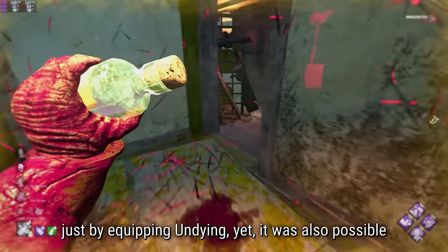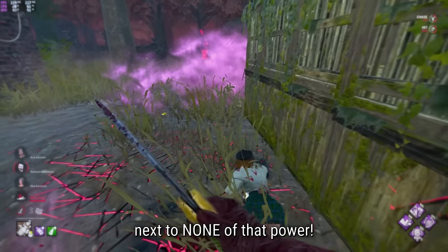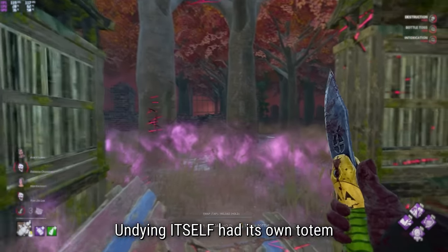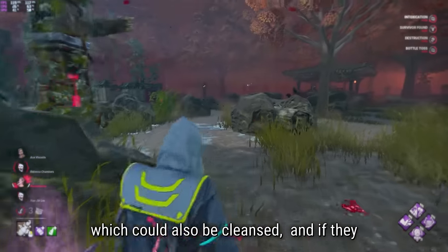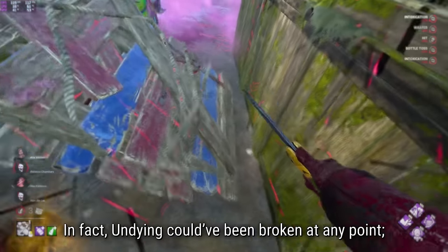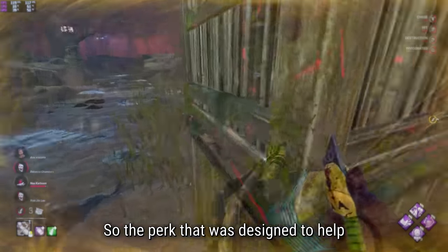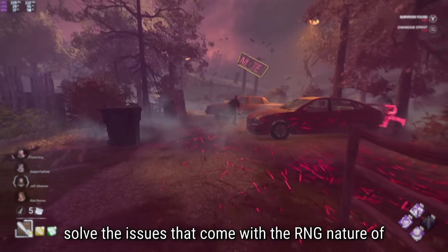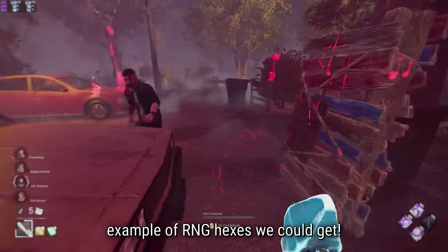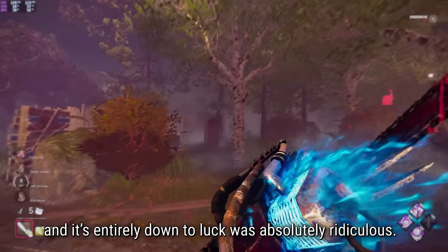All of that crazy value was possible just by equipping Undying. Yet it was also possible to equip Undying and get next to none of that power. While Undying would keep moving other hexes every time they were broken, Undying itself had its own totem which could also be cleansed. If they happened to cleanse the Undying totem first, it would be disabled before it had the chance to do anything - it could be broken first, second, third, at any point. So the perk designed to help solve the issues with the RNG nature of hex totems also ended up being the most extreme example of RNG hexes we could get - anywhere between one to five totems, entirely down to luck.